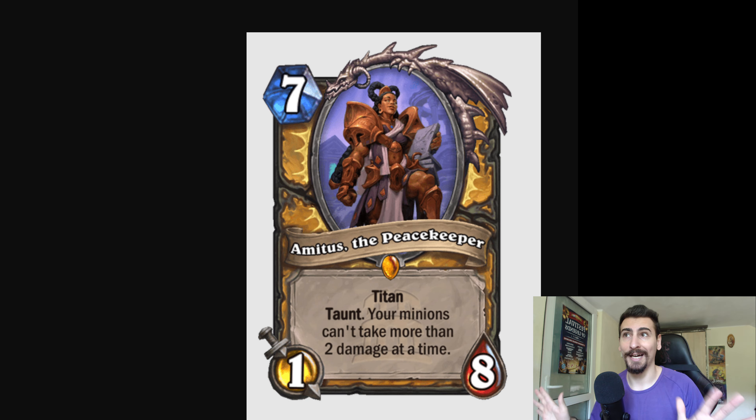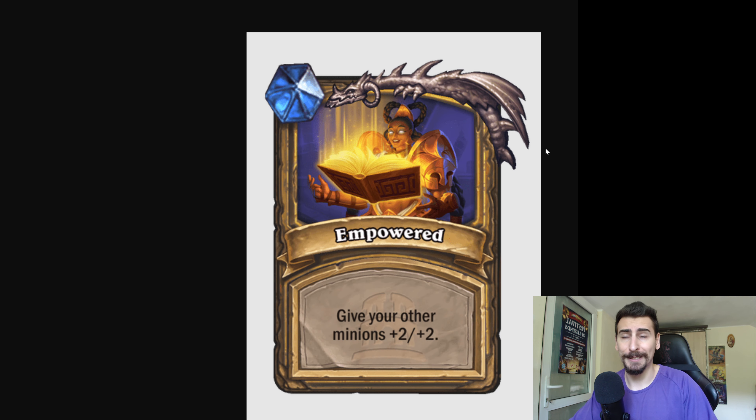Moving on to Paladin Titan — 7 mana, 1 attack, 8 health. It's a Titan that has Taunt, and your minions can't take more than 2 damage at a time. We've seen that before and I really like that effect. The first ability you can choose: give your other minions plus 2/2 — very good.